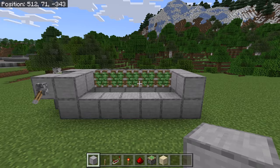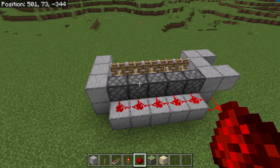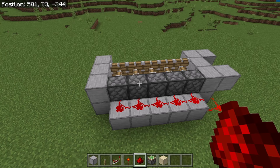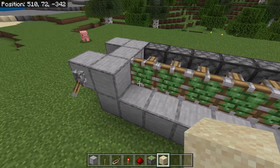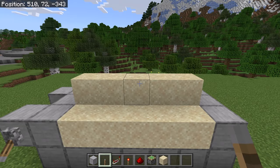Then go behind the farm. Now place 5 blocks over here, then place 7 redstone over here. That redstone should cause the sticky pistons to extend. The next step is to place 5 sand over here, then place sand on the extended portion of each sticky piston. Make sure you don't accidentally place any sand under the sticky pistons.